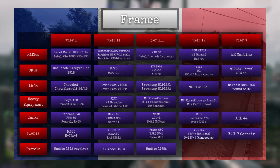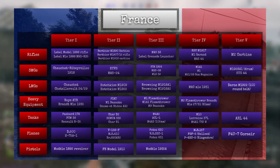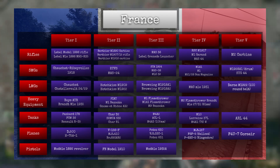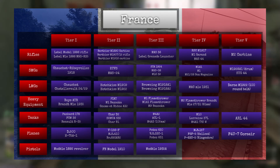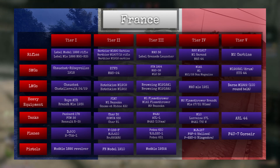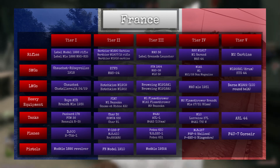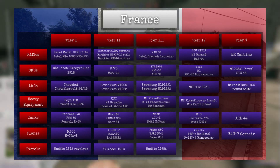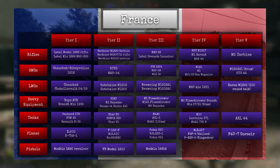In tier 3, we have American equipment such as the M4A2 and the M4A3 with the 105mm gun, which is currently not in Enlisted. For French equipment in tier 3, we have the ACL-1, which is essentially an ARL with a 75mm gun and a different turret. In tier 4, we have the M10, the Lorraine 37L — essentially a French Nashorn with a 75mm gun — and the M4A1 76W. In tier 5, we have the ARL-44, a French late-war tank similar to the Tiger, with 120mm of frontal armor and a 90mm gun, but essentially no armor on the sides and back.